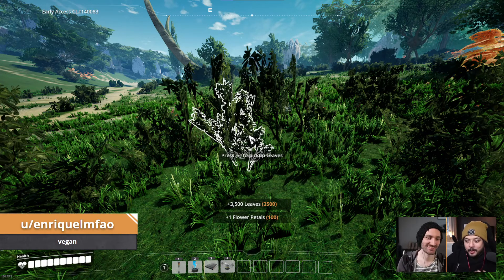It's Enrique — lmfao — and their caption was 'every time I start a new save.' Look at how many leaves they've got! That's a lot of leaves. Is that a full inventory? I'm not sure, but that's kind of a combo of picking up leaves. Press E — E in chat, not F — E to pick up leaves, guys. E for leaves. There they are — I'm looking at you steam chat.